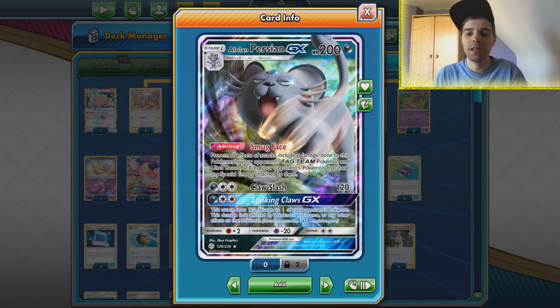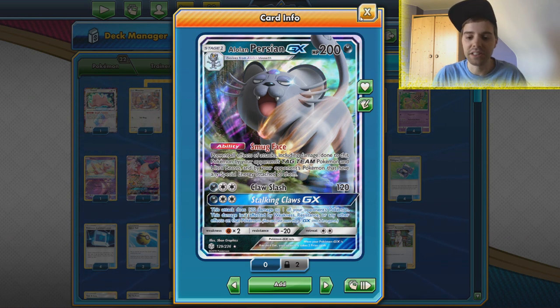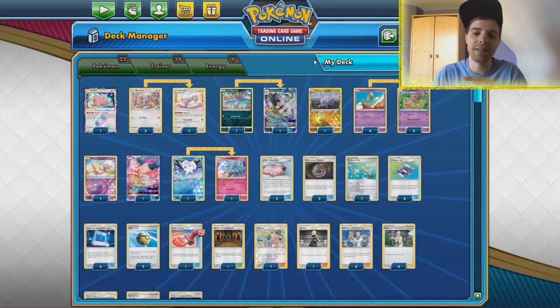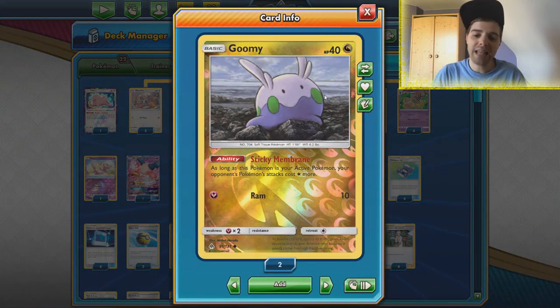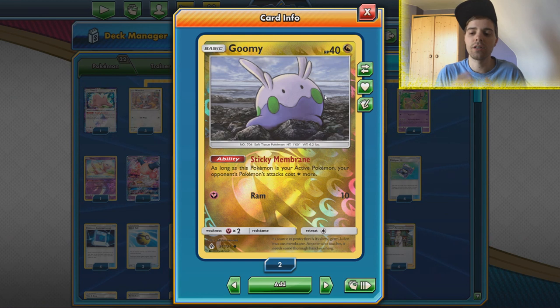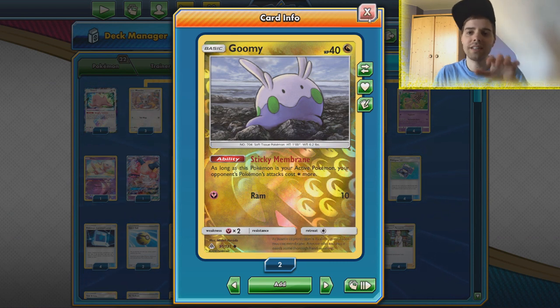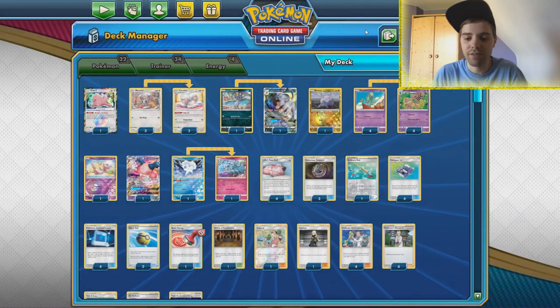So a very insane card — that means Persian GX will be invincible against a lot of matchups, like Baby Blacephalon and Tag Team heavy decks like Mewtwo & Mew Tag Team GX. We also have Gumshoos, which means the opponent's Active Pokémon will need one extra Colorless Energy to use their attacks. This is great in the mirror match against decks relying on Triple Accelerated Energy, and also against Giratina — they have three energies and need one more, so if they don't draw into their Viridian Forest they'll have to pass.